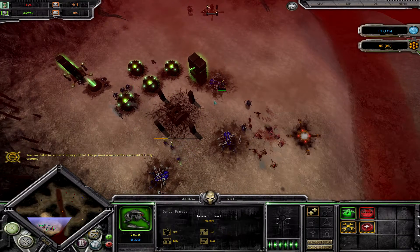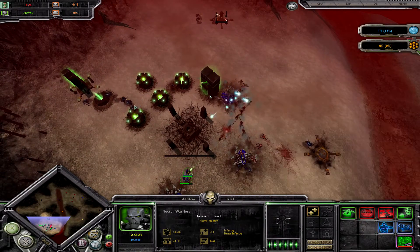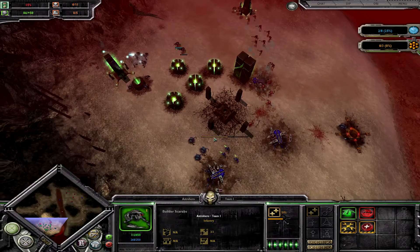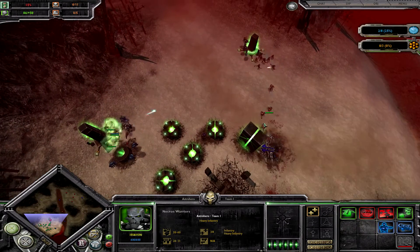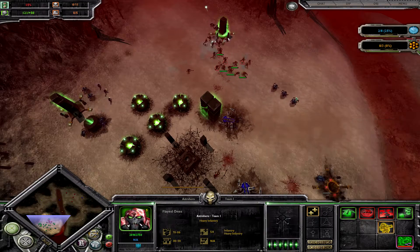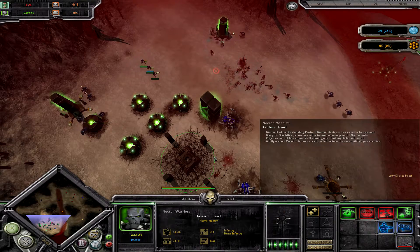With my Necron Warriors I will also focus the Vespids. Flayed Ones alone can fight two Kroot squads unless the Kroot run away from them — Flayed Ones are quite slow, so the enemy army can avoid them if they wish to. The Vespids jump again under my upgraded Obelisk, but Made in USSR does not want to stay in there and jumps away from it. He uses the sonic pulse to disrupt the Flayed Ones.